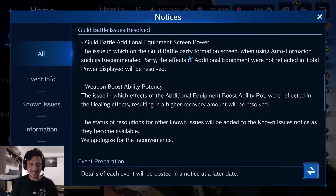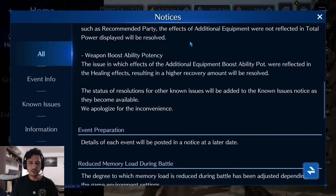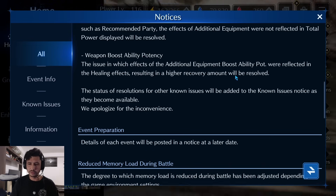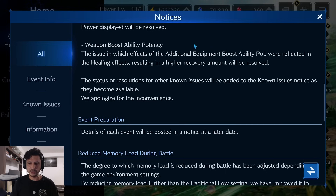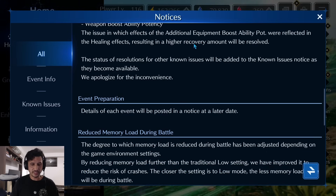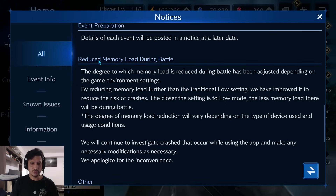The weapon boost ability potency issue — where effects of additional equipment boost ability potency were reflected in healing effects, resulting in a higher recovery amount — will also be resolved. The status of resolutions for other known issues will be added to the known issues notice as they become available.